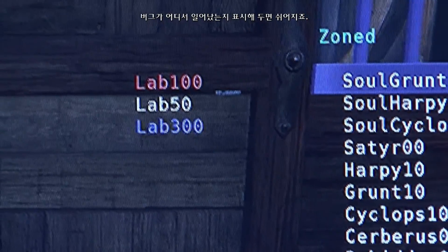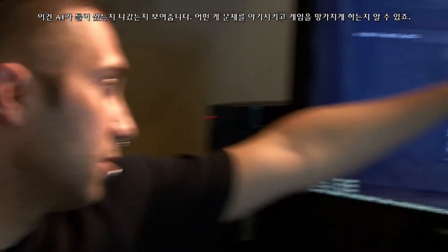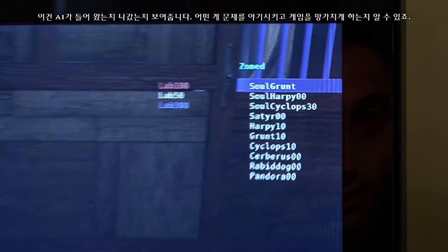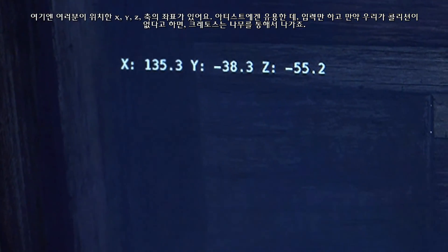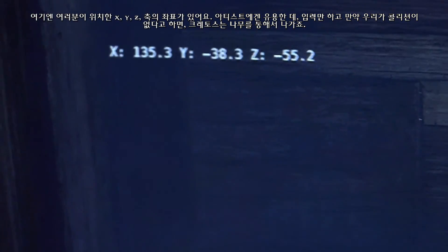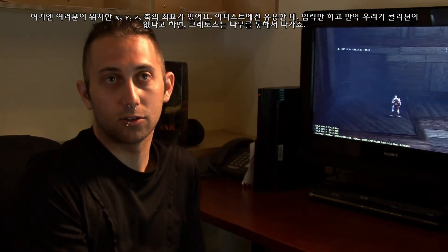It's very easy when writing up a bug to tell them which area it's happening in. These show any AI that are loaded in, so if any are loading in and out, we can tell which ones are causing problems or causing the game to crash. Over here you have your coordinates — just where you are on the XYZ axes — which is useful for the artists, because they can just type it in when we say there's no collision and Kratos is walking through a tree.